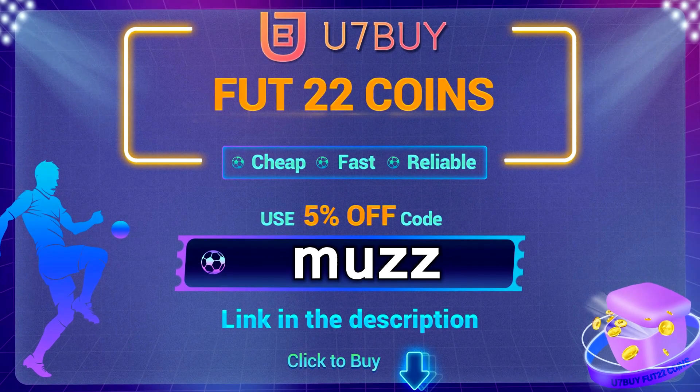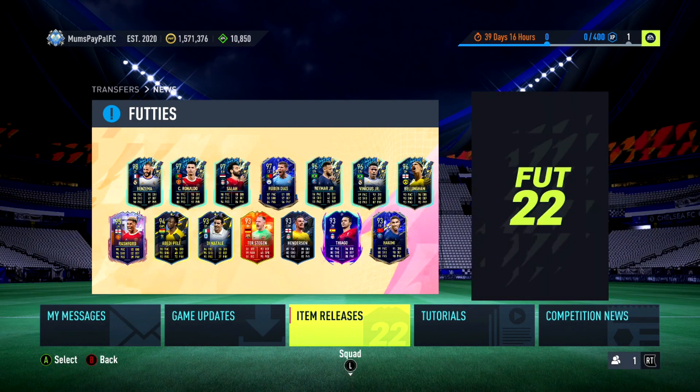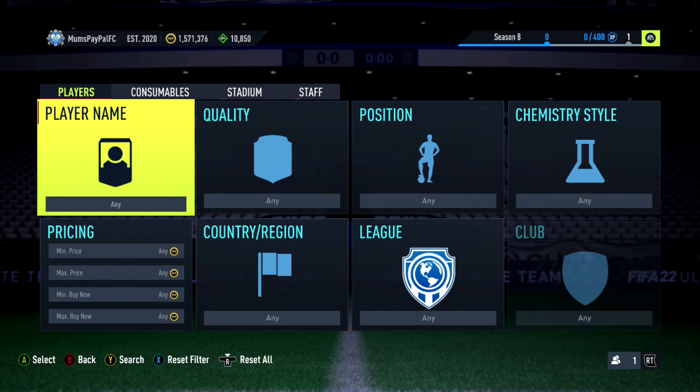Use code MUZZ for five percent off at checkout. Welcome back to a brand new sniping filter video. Today we have some more footage filters because EA did release a new set of player impacts and these are incredible. If you guys are new to these videos, do go check out all of my previous videos. Before we start, if you guys could drop a like that would be appreciated.